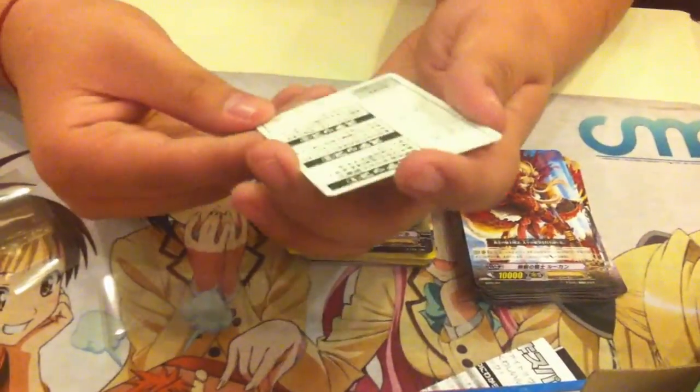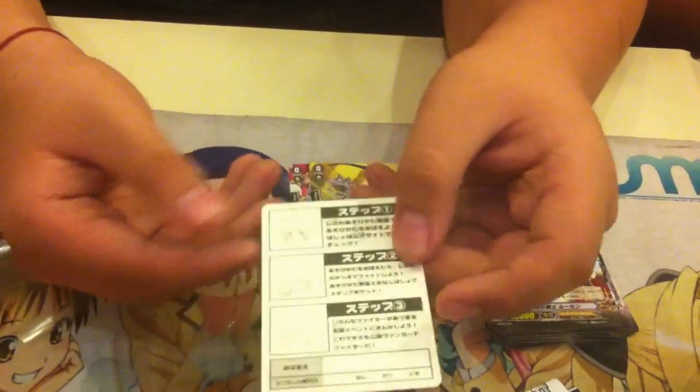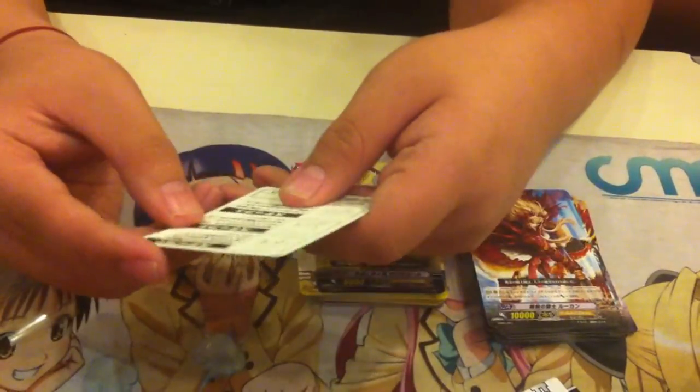And what's this? This is an event in Japan — I don't know the exact rule, but it's only exclusive in Japan. You get a stamp and you can gain something. You can see Aichi's face, Kamui's face, and Pi's face.